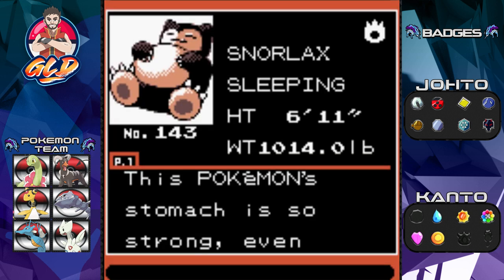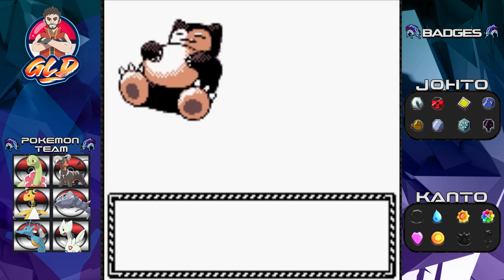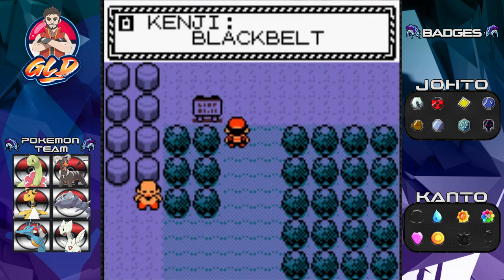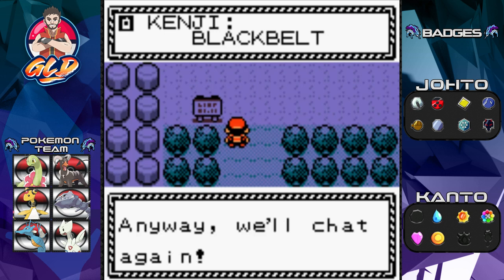We got ourselves Snorlax - the Sleeping Pokémon, 611 pounds... actually 1,014 pounds! Its stomach is so strong that even moldy or rotten food won't affect it. We're giving it a nickname - say hello to Tank! A very awesome Pokémon and probably one of my favorite tanky Pokémon.